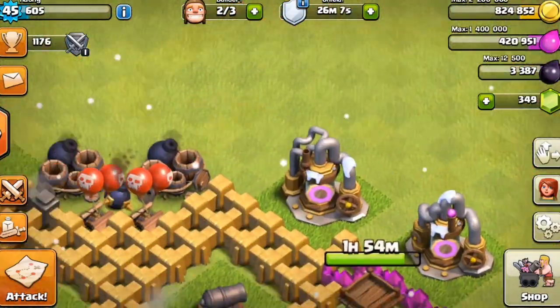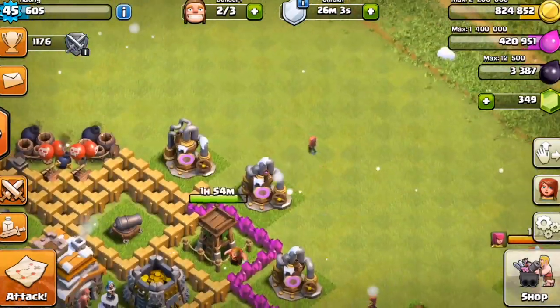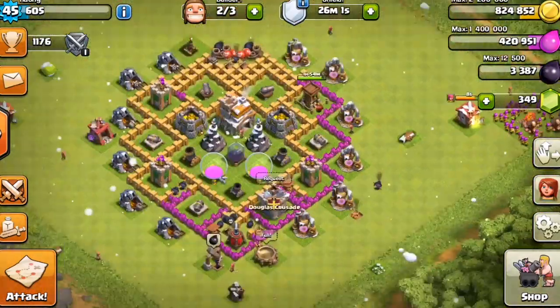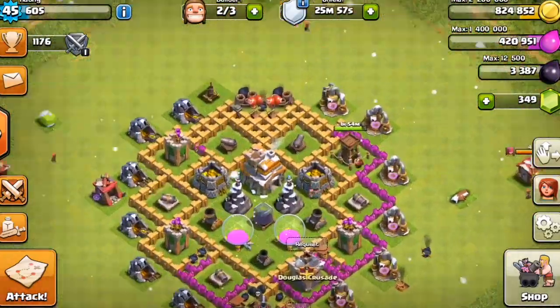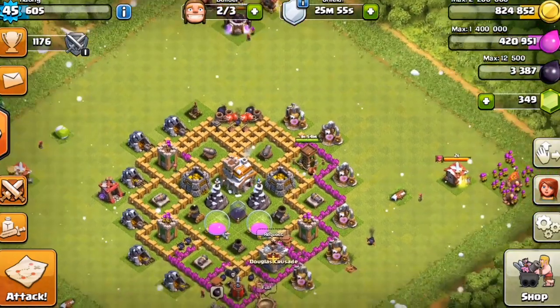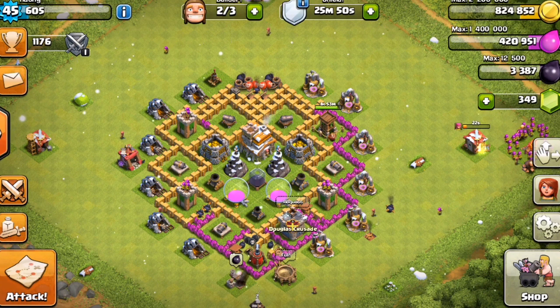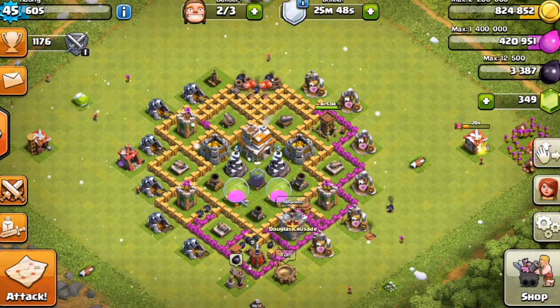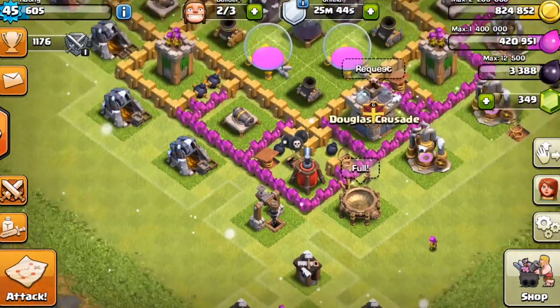There was a raid — it was all goblins. All they did was circle all the way around the base, they didn't even touch anything else. They all died, but just like that they took all my gold and everything. They couldn't even care anymore. I got trophies obviously, but I didn't have any more gold. This base is actually trash.